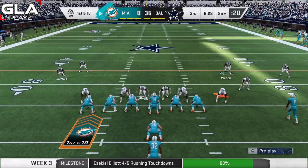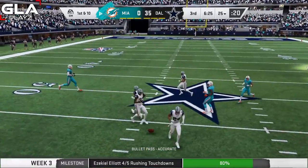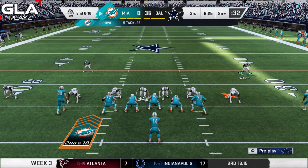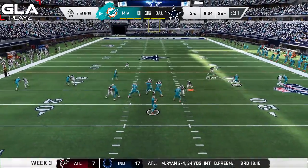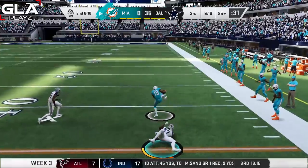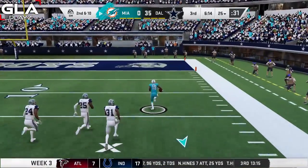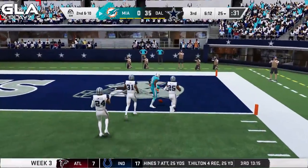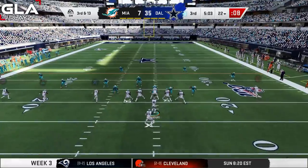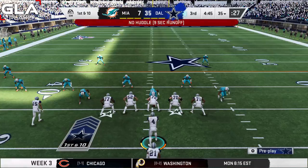Miami is trailing 35 to zero and can't do much against my defense. A pass over the middle was almost intercepted. I send five rushers to get pressure on Fitzpatrick. The pass is completed to Jakeem Grant — he breaks a tackle, has some speed, runs down the sideline — touchdown Miami Dolphins. Their first points on the board.